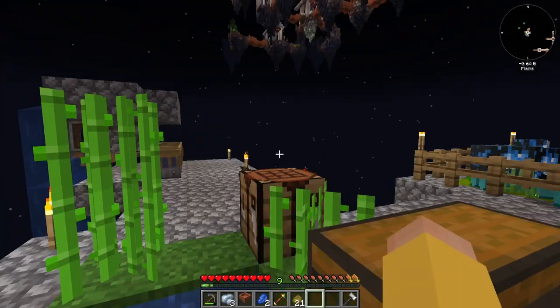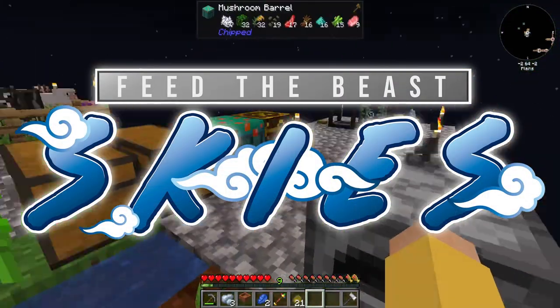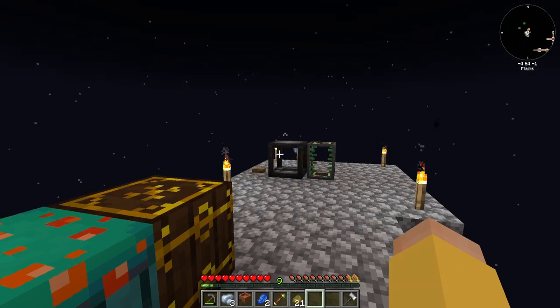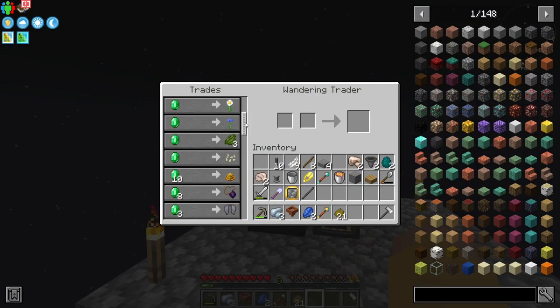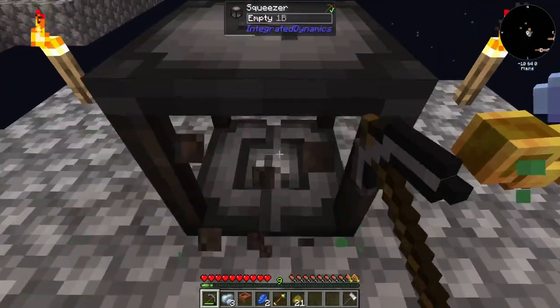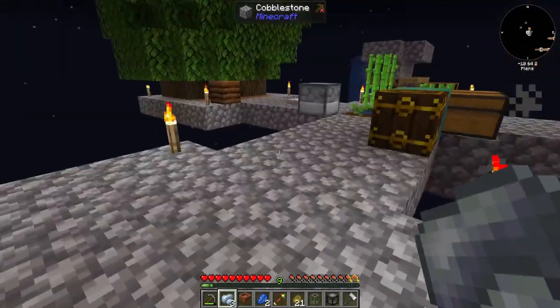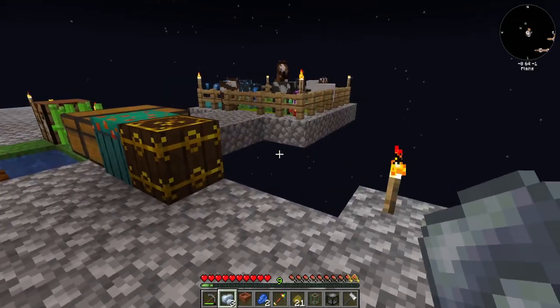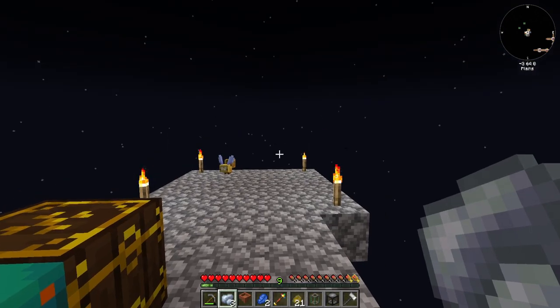Hello everybody and welcome back to another episode of FTB Skies Let's Play. So this wandering trader is still wandering around — he's made himself invisible. But I found out something: this guy offers an elytra for three emeralds. So I need to keep this guy around and make sure he doesn't go anywhere. Unfortunately I can't see him, but he does appear to be persistent especially through logins and outs. So as long as we don't accidentally throw him off an edge into the void, we're good.